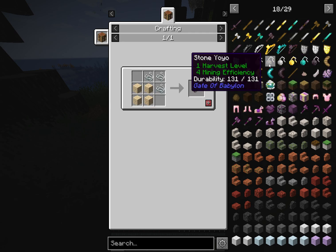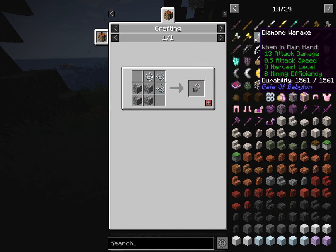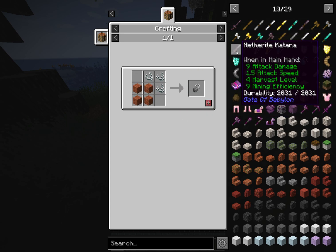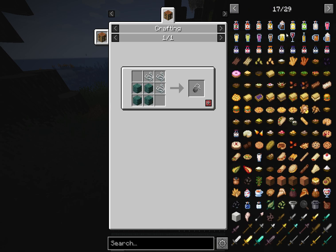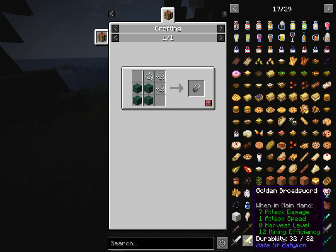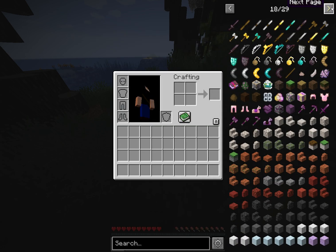I don't know what yo-yos do from Tinker's Construct, but the best weapons are the war axe, the katana, and the broadsword. Yeah, that's all you need to know.